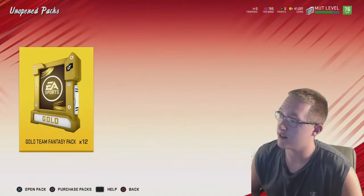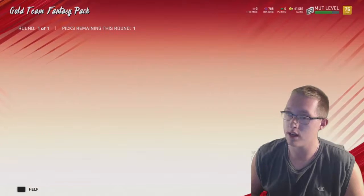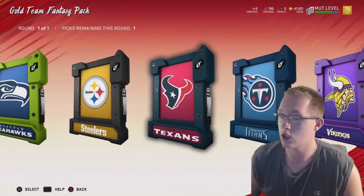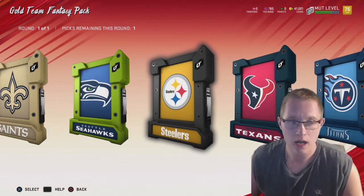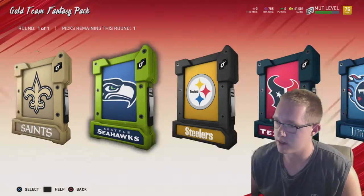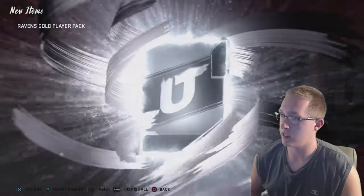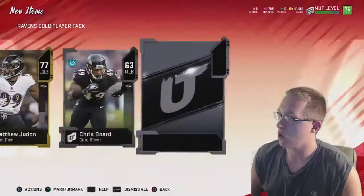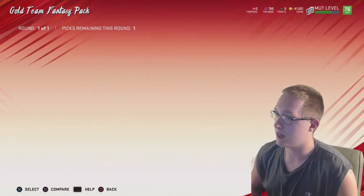Now we have the gold team fantasy packs. I'm actually gonna split it a little bit between the Patriots and the Ravens, and the last couple of packs I'm gonna do the Chiefs for Mahomes, or the Texans for Clowney, Watt, or Hopkins. So the first pack I'm gonna do is the Ravens. They have about 12 elites and the Patriots have 13. I'm looking to pull an elite player — but yeah, silvers and golds, that's basically what this pack is gonna be.